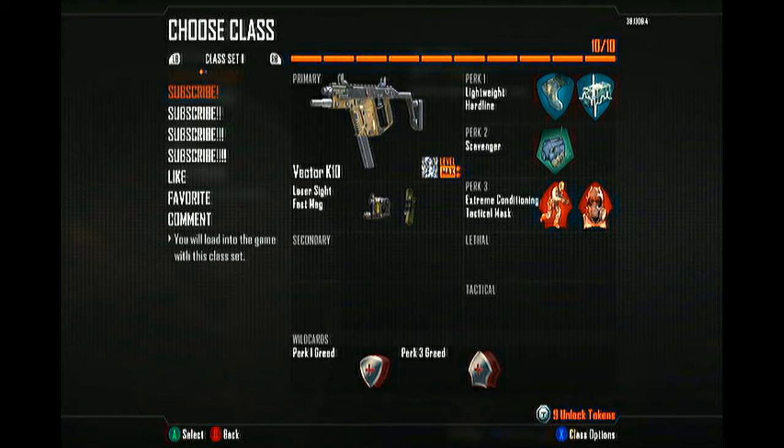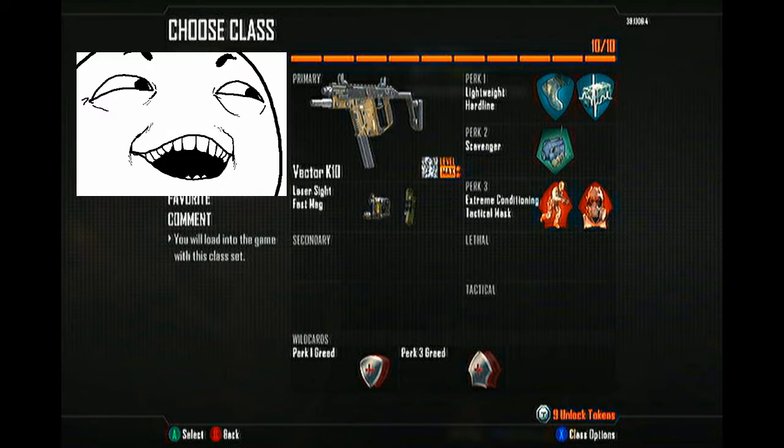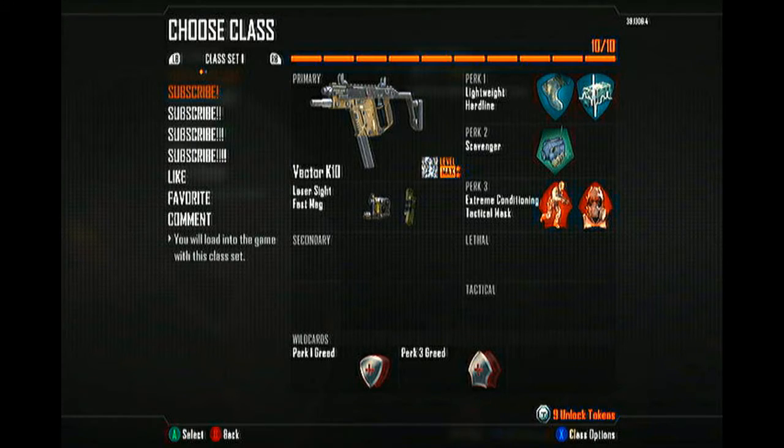This is just a really, really good class to run around, get behind enemy lines, and spawn camp if you want. You're fast, they can't touch you, you're going to smack them in the face. I found the Vector to be one of the better SMGs — really close in line for me with the Scorpion. I'm really not a big fan of the PDW.